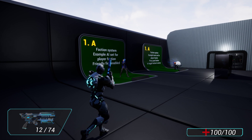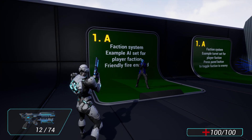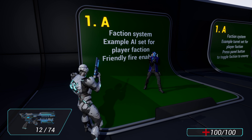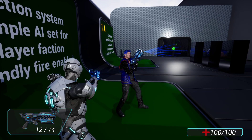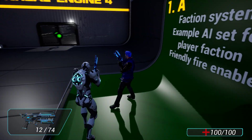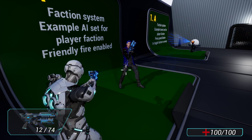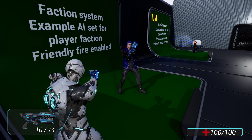Here we have a new faction system, which includes friendly AI. There are three factions: player, enemy, and neutral. This character here is in the player faction, so he will not react to me and attack me. I've enabled friendly fire for him, so he can still get hurt.